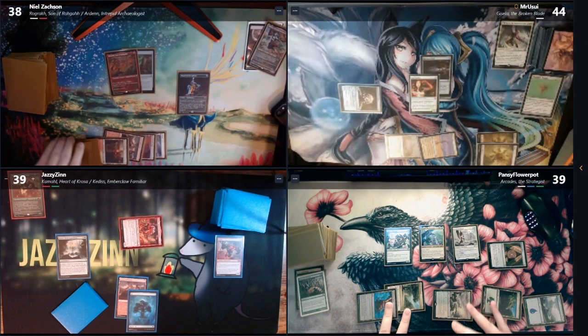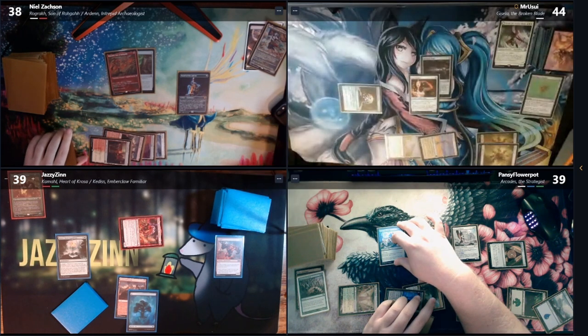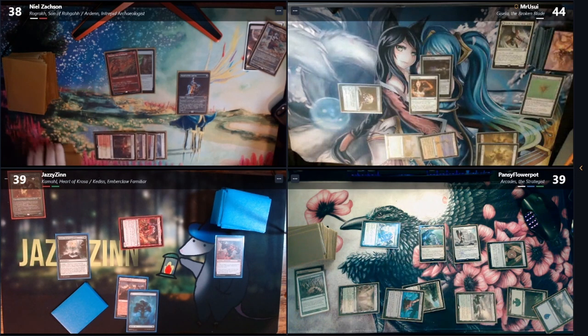We'll play a tapped Temple Garden. How big's your creature, Matt? Four-two. I don't like it. I'm going to swing this at Matt — it's an 0-4, but you know the deal. Yeah, yeah. I will take four. Okay, you would.